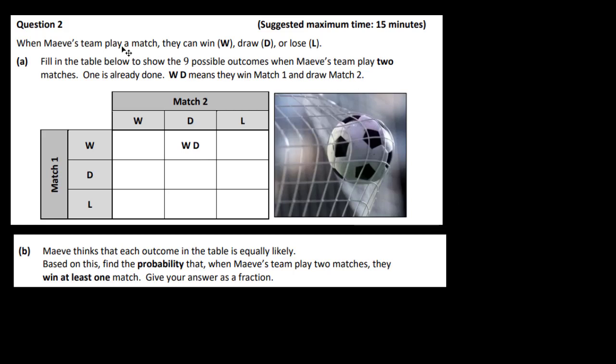So let's fill these out. We have win-win, win-draw, win-lose. She can draw the first match and win the second, draw-draw, draw-lose. She can lose-win, lose-draw and lose-lose. So there are 9 possible outcomes here.